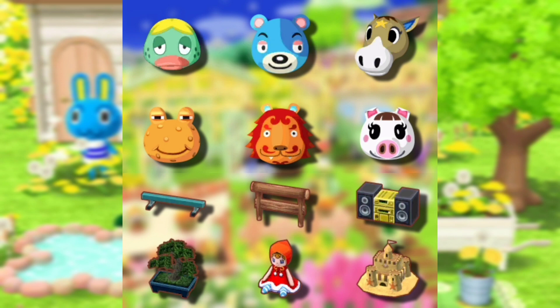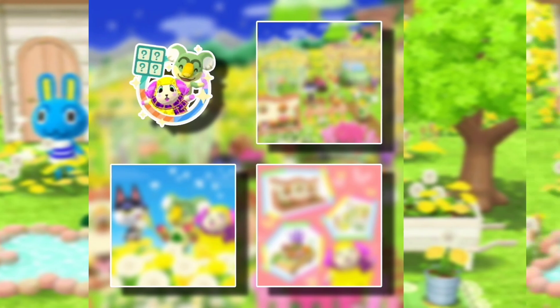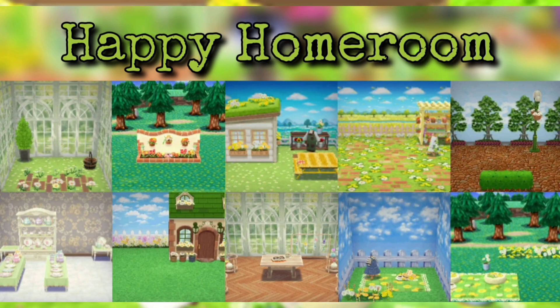On March 22nd we are getting six new villagers and six new items as well. We are also getting a new panel challenge — hopefully Lyman's cookie is in there, since it's not in the goals. You can also buy a cookie pack with Lyman's cookie in it. We have the Happy Home room to preview the items. Let me know in the comments what you guys are most excited about — I'll see you guys in the next one, bye!